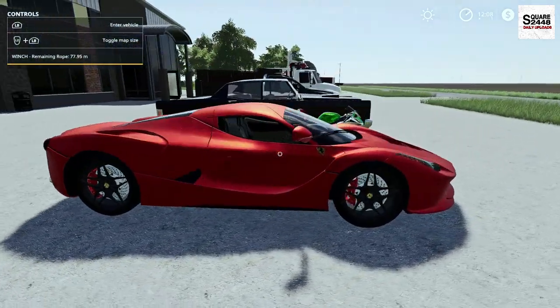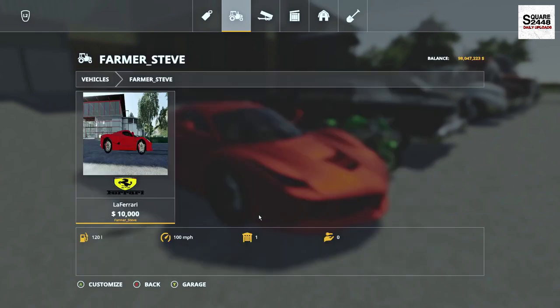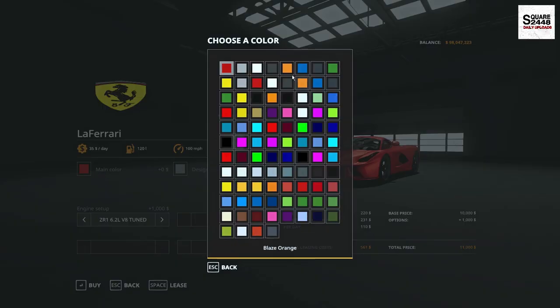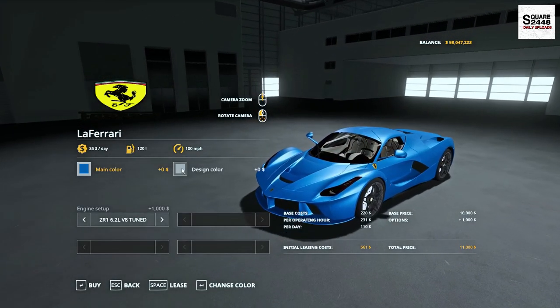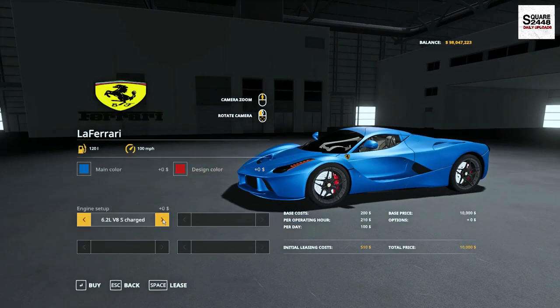Up next we'll be taking a look here at a LaFerrari. This can be found under the new category in the store — $10,000 here with lots of color change options, lots of new colors, which is pretty sweet. The design color is actually the rotor, which is pretty neat, and you do have a few tuned engines.